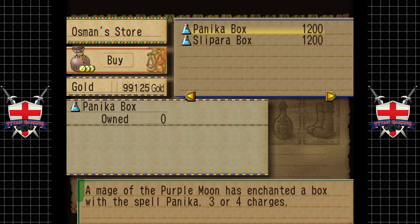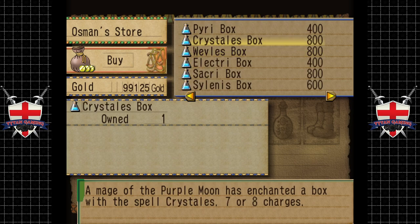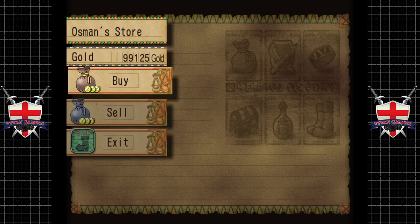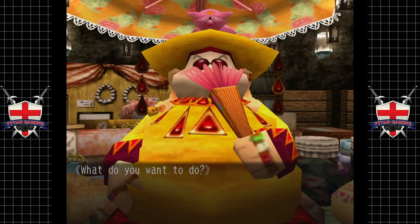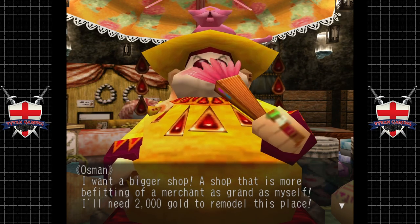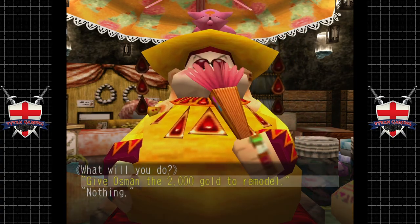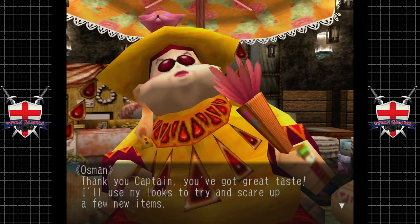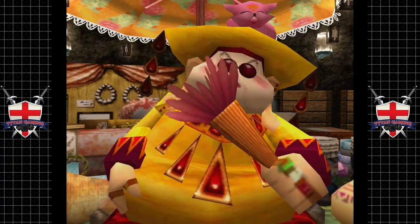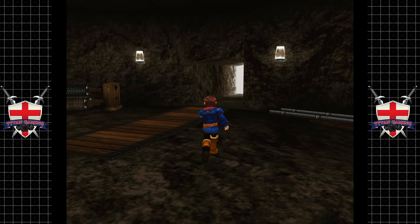She just sells these - pirate box, seven or eight charges, so I guess after seven or eight charges it just disappears. Okay, this shop is a little dull for my tastes. I want a bigger shop, more befitting of someone as grand as myself. I'll need two thousand gold to remodel this place. Sure - two thousand gold. Thank you captain, you've got great taste. I'll use my looks to try and scare up a few new items.